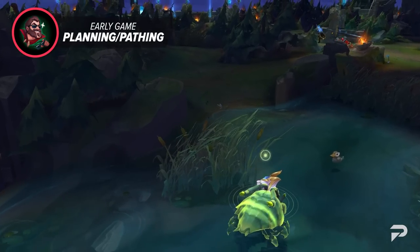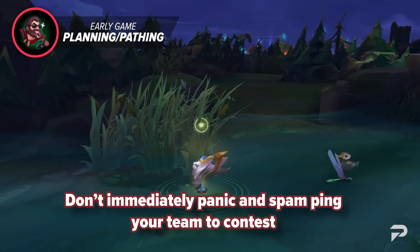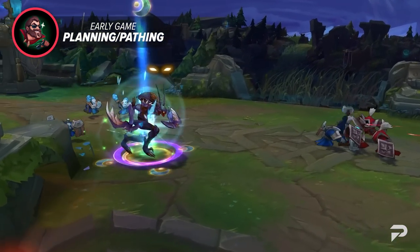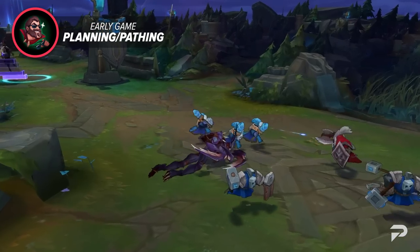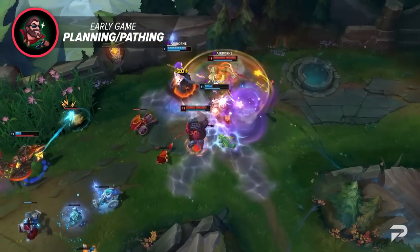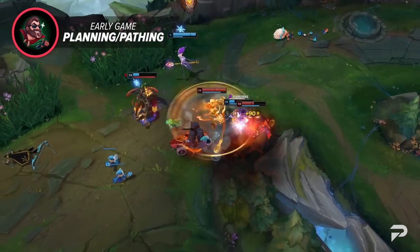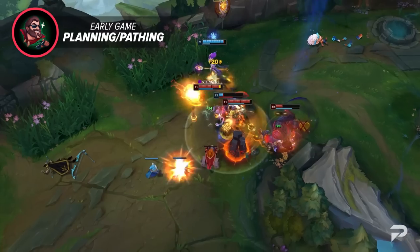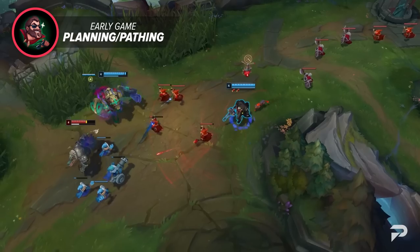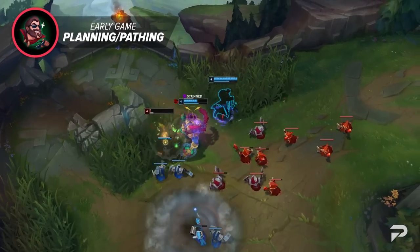I highly recommend you don't go for those 50/50 fights early game. So many people go for these and come up with excuses as to why it went wrong — usually blaming the laners. In those cases, it's a lot safer to just skip the scuttle crab and go for the other one. If you're ever in a position where the enemy gets one scuttle and starts moving toward the other, don't immediately panic and spam ping your team to contest. Double scuttle is a nice advantage, but it's not that big of a deal. You can definitely lose games by giving two or three kills trying to contest it.